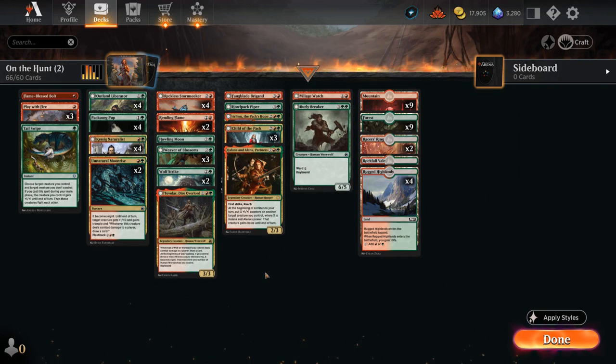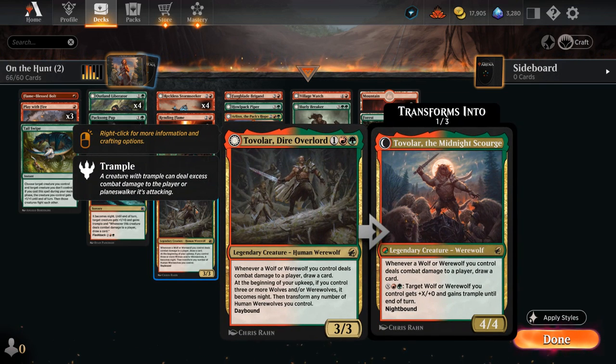Another amazing three-mana werewolf is Tovelar, Dire Overlord. It draws a ton of cards if we can hit the opponent with our wolves or werewolves, and makes it super easy to switch to nighttime—we just need to control three or more wolves and/or werewolves during our upkeep. The Midnight Scourge during nighttime is a 4/4 that can also pump up our werewolves, acting as a mana sink to keep it nighttime without casting too many spells.